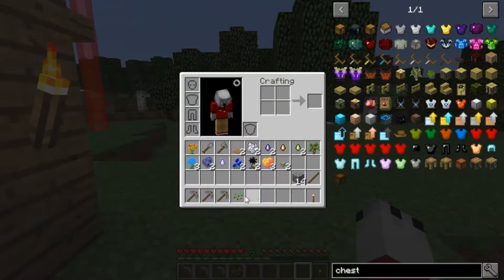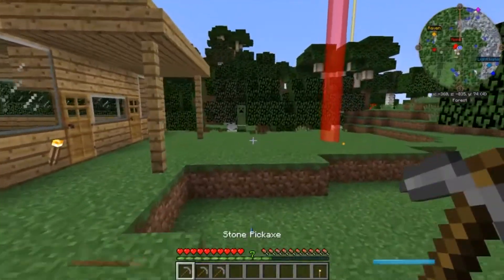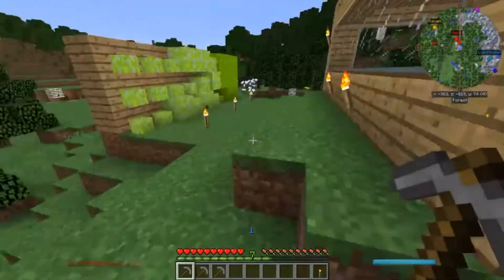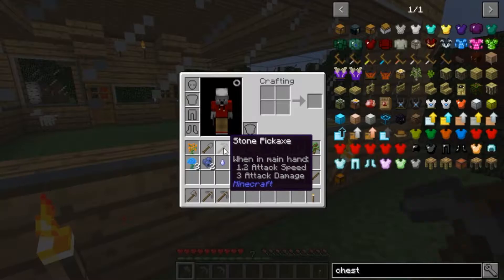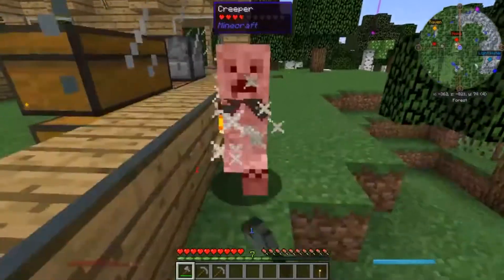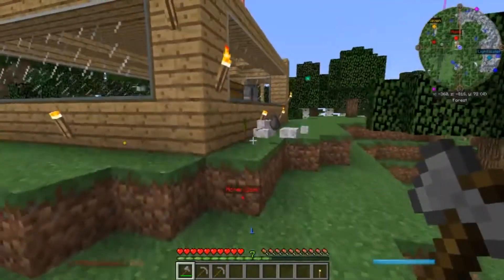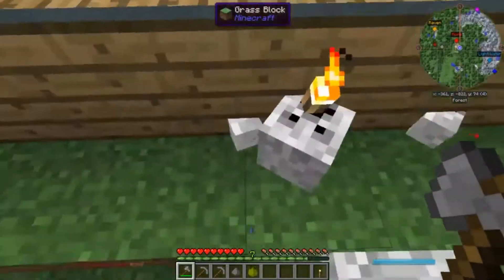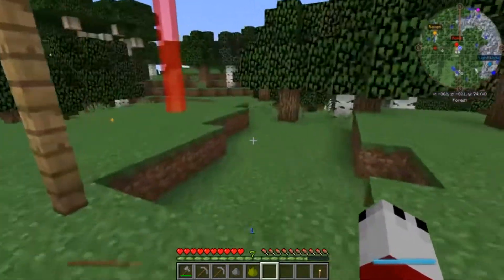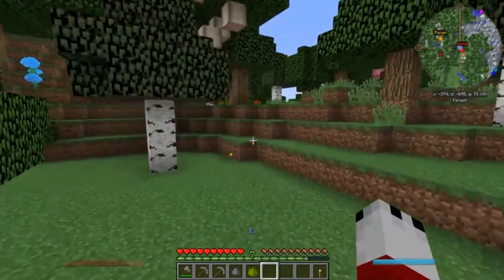Oh my god, is that a creeper?! I forgot — the creepers are freaking elemental ones! They change color according to what they're on! Oh no no no no — oh my god, it broke into pieces! I forgot I have the dismemberment thing on. That's freaking cool! I love this pack so much, it's so much fun. All right, let's get to this ravine and start digging up some goodies.